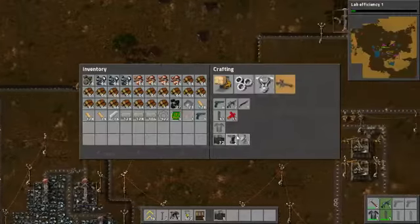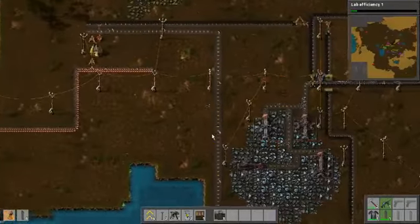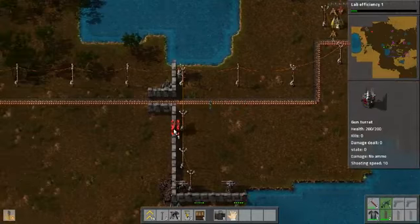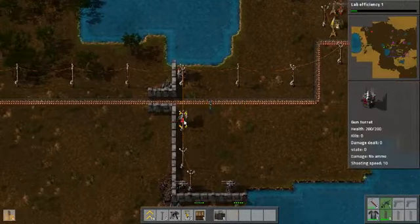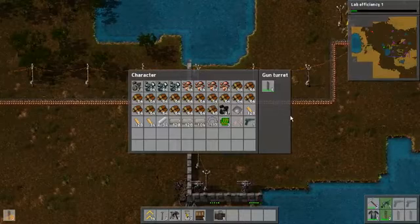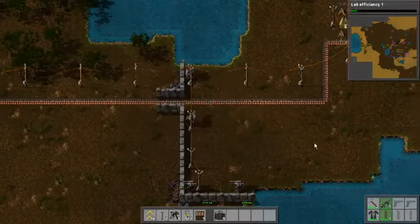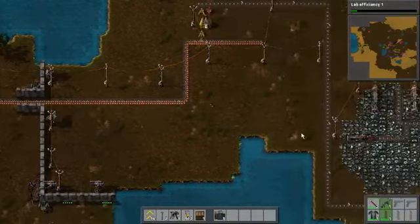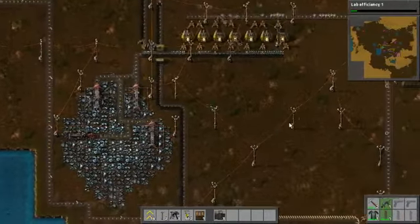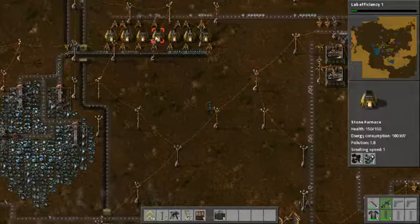Okay, so one turret and ammunition. Let's place it over here and give it five clips. I need more for myself. One, two, three... seven.